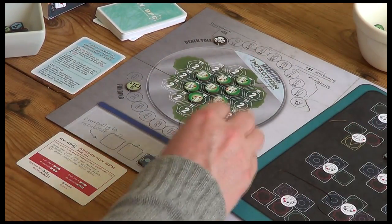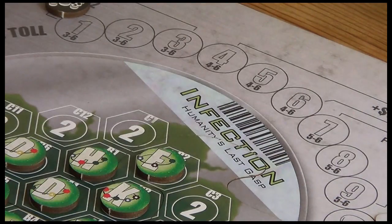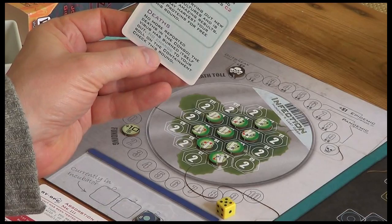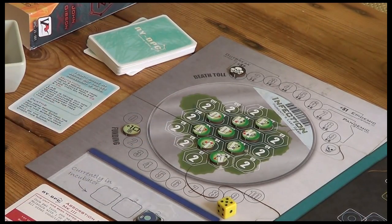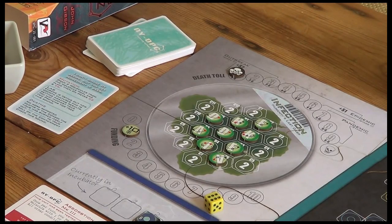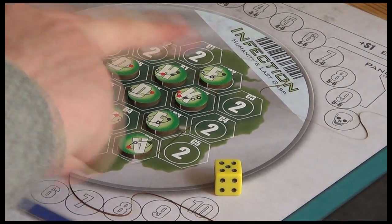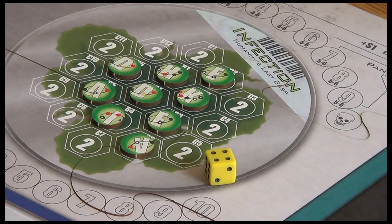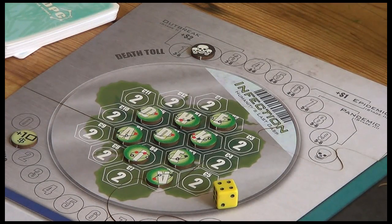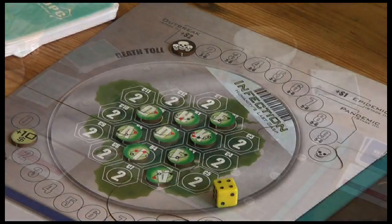Now we head into the containment phase. We roll a six-sided die - we rolled a five. We check our death toll: it says success is any value from three to six, and this threshold gets tougher as the marker advances. We have a success. Rolling a natural six is always successful irrespective of any modifier. However, if there are any molecules in the C ring (the outside ring), you subtract one from your roll. We still need three to six, so the marker stays.